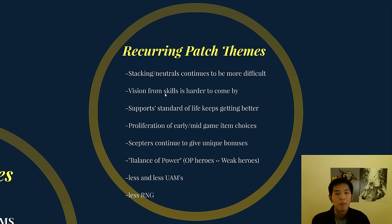Vision from skills is harder to come by. This includes Track, Zeus, and Storm from prior patches, and now we have Ember, Slardar, and Dazzle all having their vision nerfed. The standard of life for supports keeps getting better and better, hopefully getting more people to want to play it. Before we saw patches where you give less net worth when killed, get more XP from kills relative to teammates, and can split wards. Dust got a lot better. Now there's a cheaper courier, cheaper flying courier, and cheaper smokes, so you can actually buy more items.